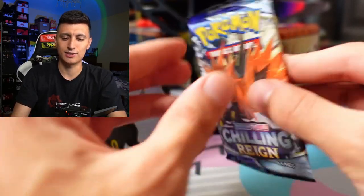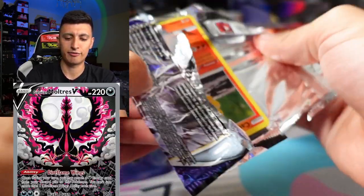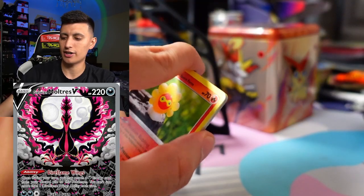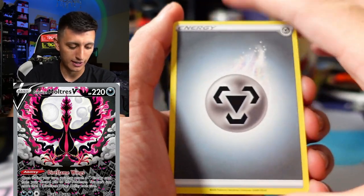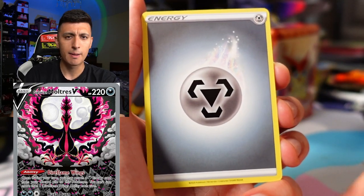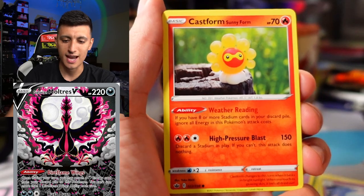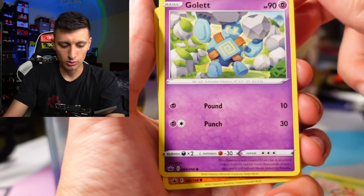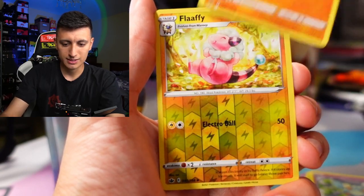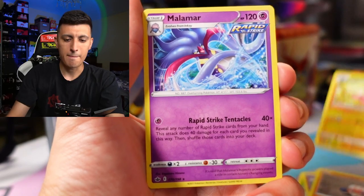Chilling Rain to get into next. Can we pull the Alternate Art Galarian Moltres V? That piece of cardboard is very expensive and it really is a piece of art — I would probably get that graded or just put it in a frame. I would never use it in an actual deck. We got Castform, Castform again, a Golette, Clavopus, Reverse Holo Flaffy, and a Malamar.